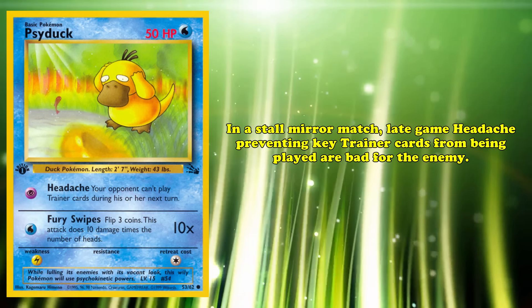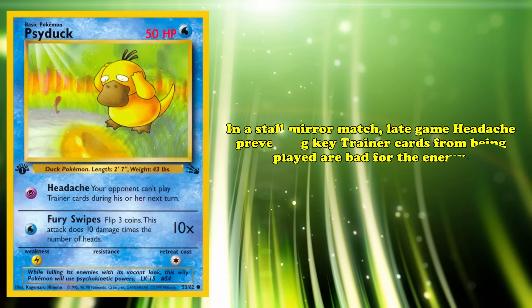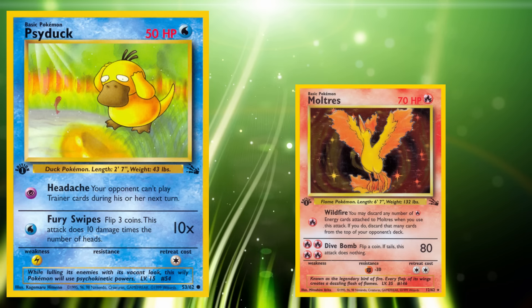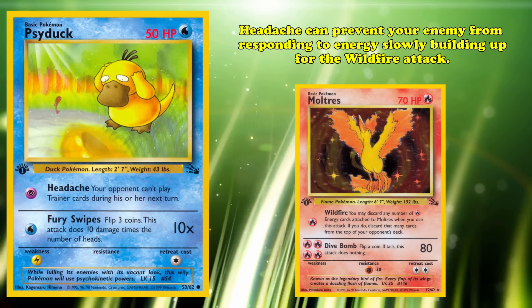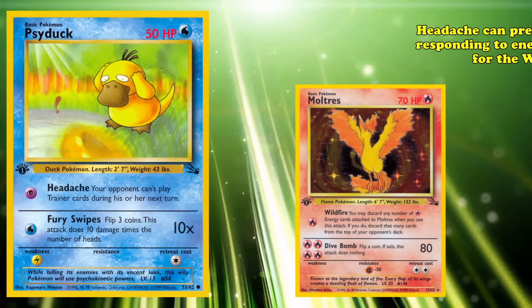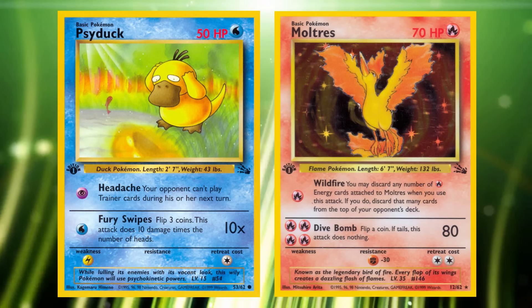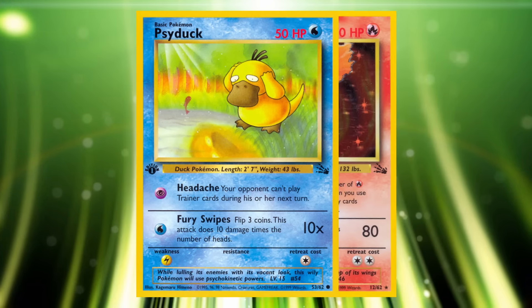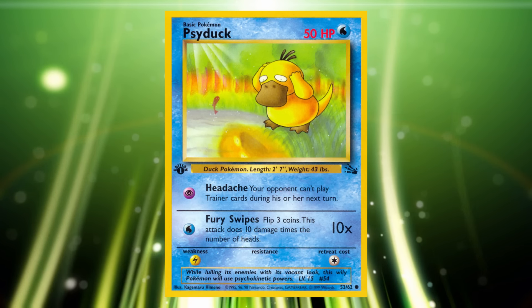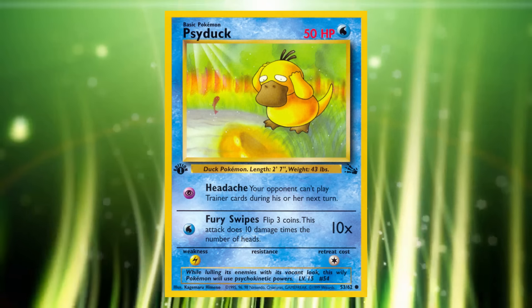Psyduck also has a role in the Base to Fossil format's mini-stall variants. In a stall mirror match, late-game Headaches preventing key Trainer cards from being played are a massive headache for your opponent. When paired with Moltres, another good card in stall mirror matches, Headache can prevent your opponent from responding to energy slowly accumulating for the Wildfire attack. When there's enough energy on Moltres to completely deck out your opponent, Psyduck can be retreated and the game won by deck out. This card represents yet another underrated, evolving basic Pokémon filling a role no other card could.